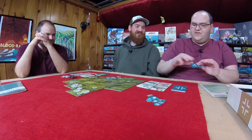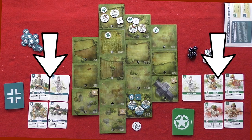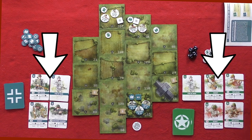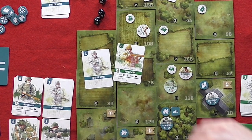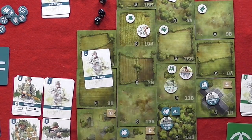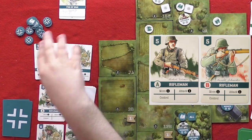Each scenario provides both sides with an objective they must achieve in order to win. At the start of every round, both sides draw four cards from their decks. The decks at the start of the game are comprised of only a small selection of cards, with the rest remaining part of the supply. These cards from the supply can be added via certain actions. Once both players have drawn four cards, they choose one — revealed simultaneously. The player whose card has the higher initiative value goes first. Those cards are then discarded.